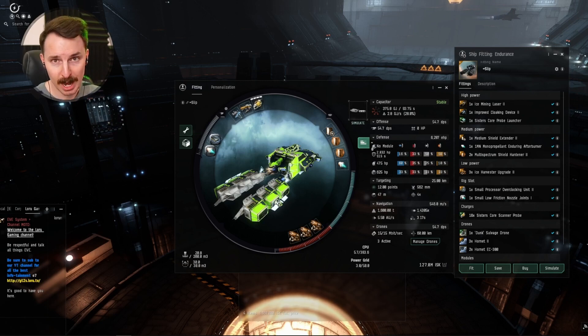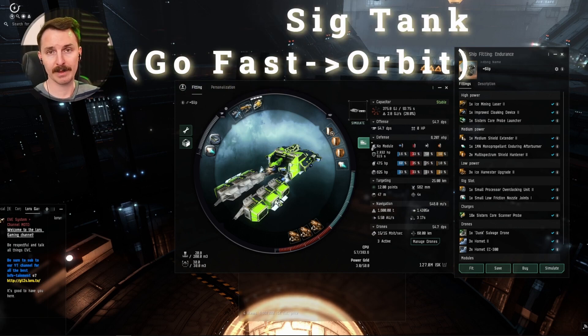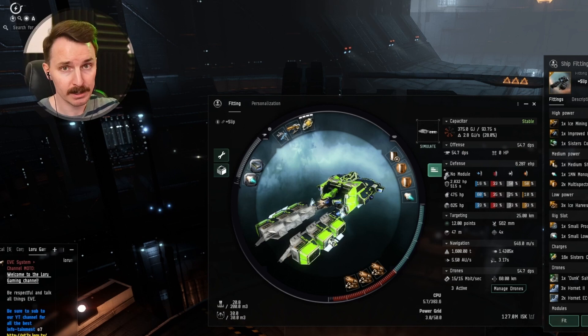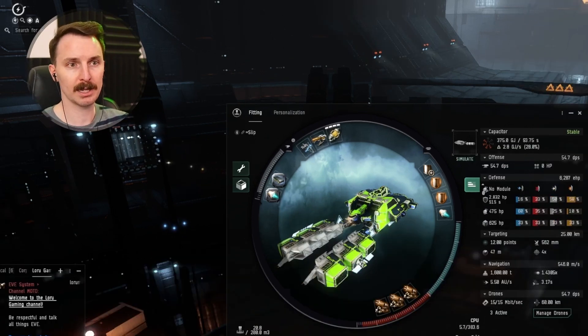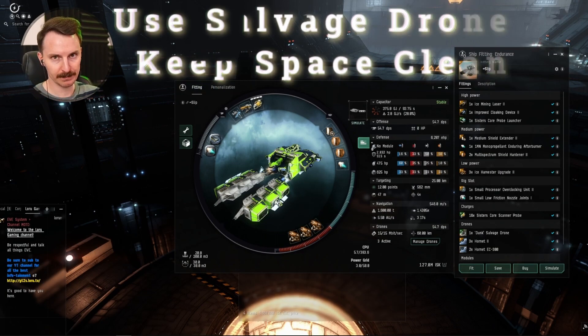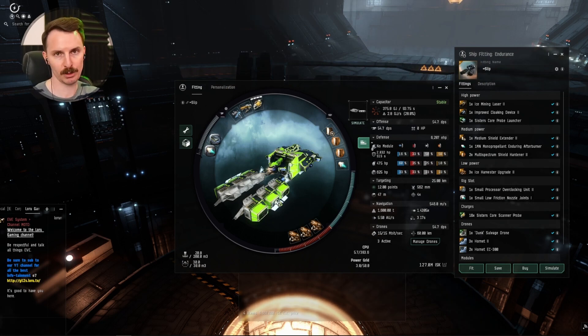Day trip with low-sec tips summarized: Check everybody's status in local and mark anyone you think is suspicious. Be sure to signature tank — sig tank — around the asteroids. This means going as fast as you can as far from the asteroid as possible. The further you are, the more speed your ship gets. This makes rats do very little damage and makes it harder to lock you down if a player comes on grid. Use your afterburner and orbit at max range for your ice lasers. Use your salvage drone to clean up wrecks — no wrecks on grid makes you harder to find, especially if you're using the ore side-fit.